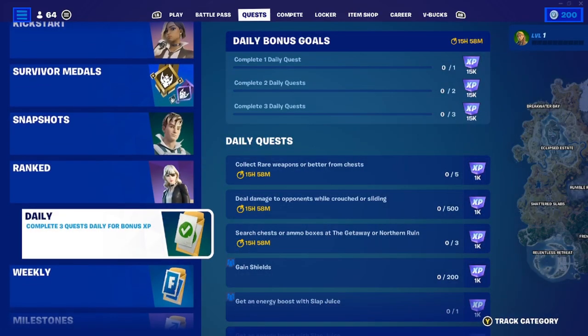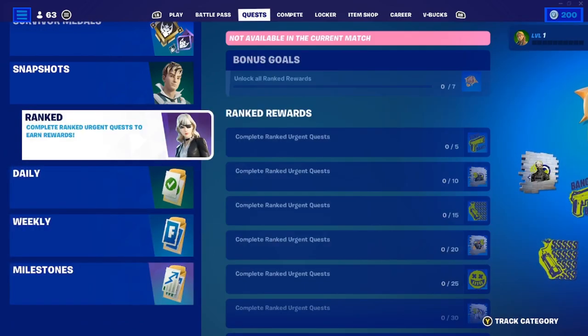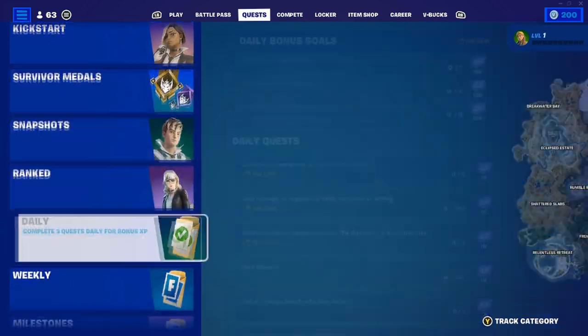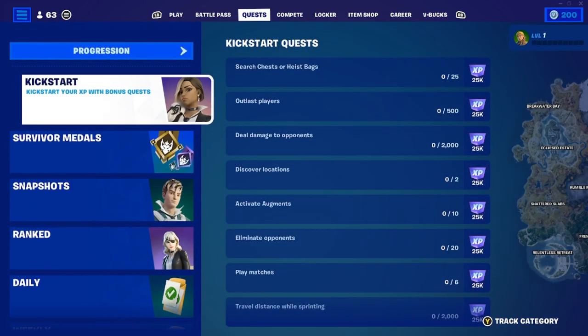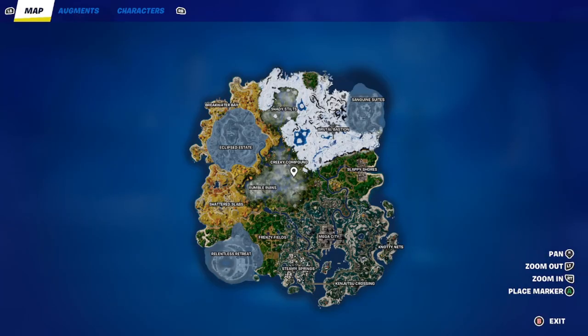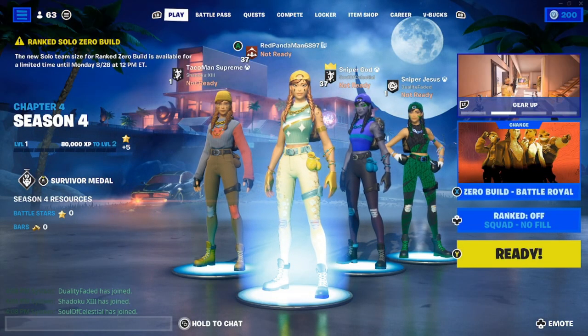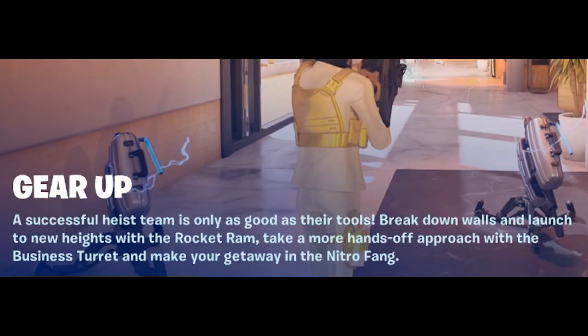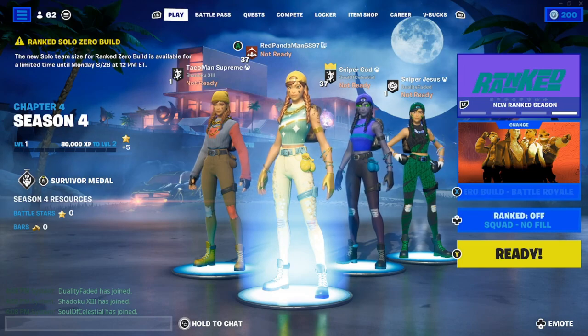Here are all the new quests: Kickstart, Survival Medals, Snapshot quests, new ranked quests, milestones, weeklies, and progression. Also worth noting the new items this season: the Rocket Ram that breaks walls, the Business Turret, and the Nitro Fang vehicle for getaways. There's also a new ranked season starting.